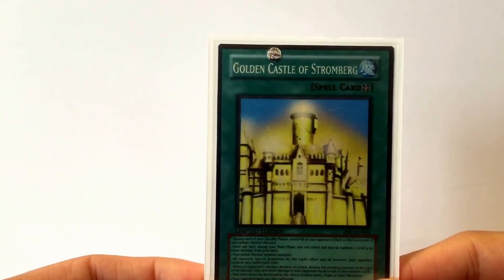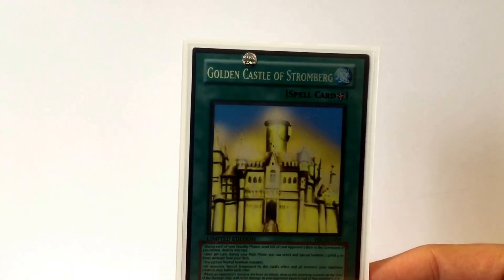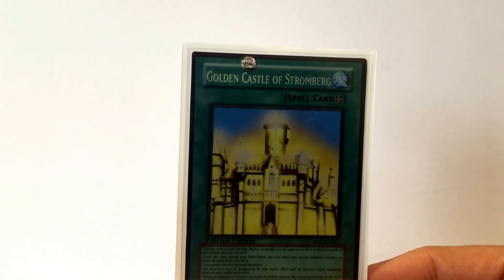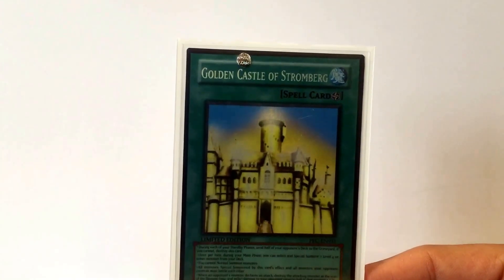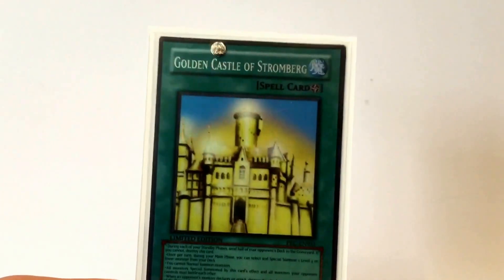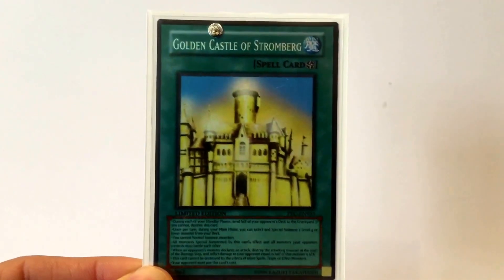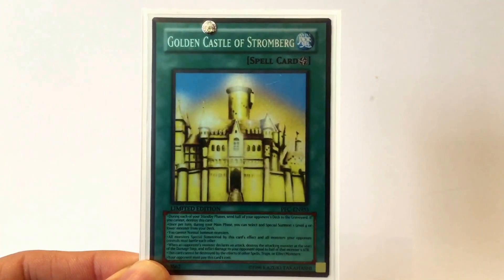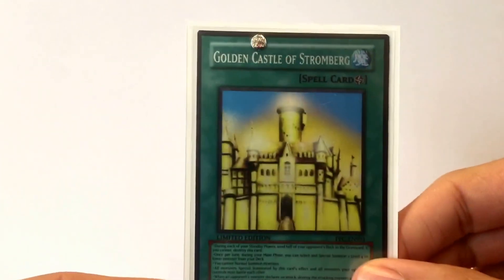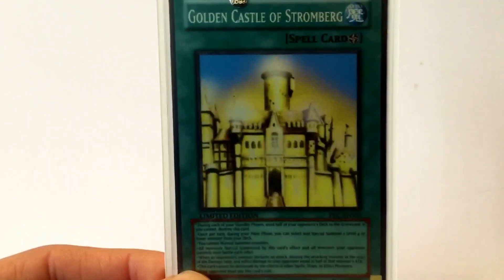Next up we've got the Golden Castle of Stromberg — used in the show, probably the most OP card ever invented, which is why they haven't put it into the actual card game. Basically at the start of each of your opponent's turns it discards half of their deck to the graveyard, and if they attack you, you can summon a level four monster. In general it's just a beast card. If you don't know how overpowered it is, open up the YuGiOh Pro app, put three of these in any deck and see what it does. He's done a really good job with the cards — yes they don't look 100% legit, but they still look reasonably decent. I'm only going to use these cards for fun with friends anyway, so I don't mind — really awesome customs.